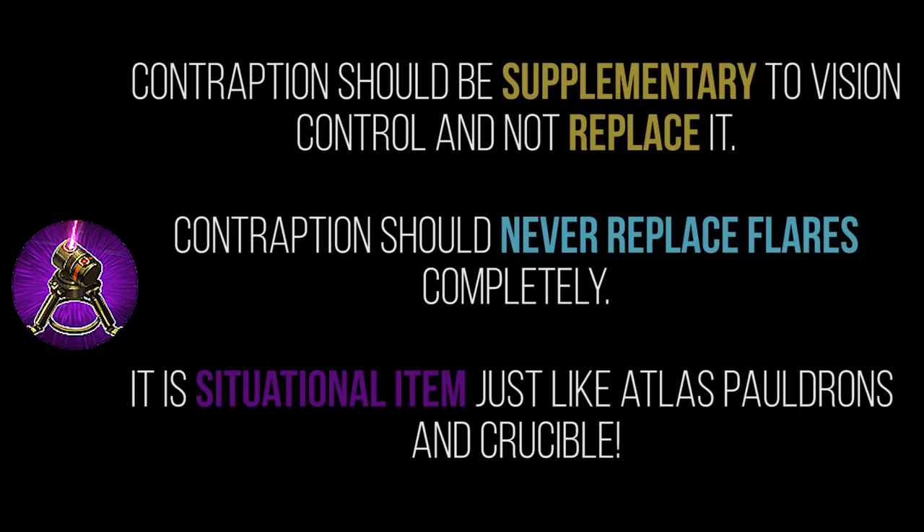Contraption should supplement that build. I also sometimes build it as a last item when I have six items and it becomes more about team fighting — I want the cooldown, extra health, and energy recharge. That's also a fine time to consider Contraption when vision matters less and you want extra combat stats. You should never overlook the combat stats Contraption provides, especially for Lyra, who scales off health and cooldown — her sigil becomes much more powerful. Higher-tier Lyras might build Contraption earlier, but they never replace it for flares and will always have extra scout traps too.